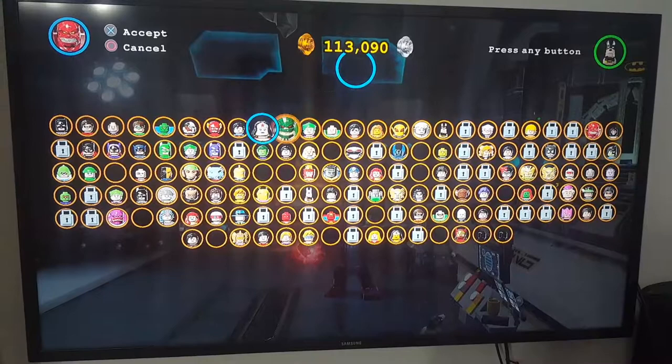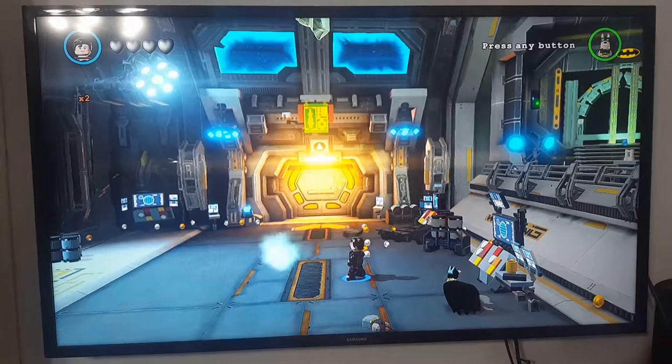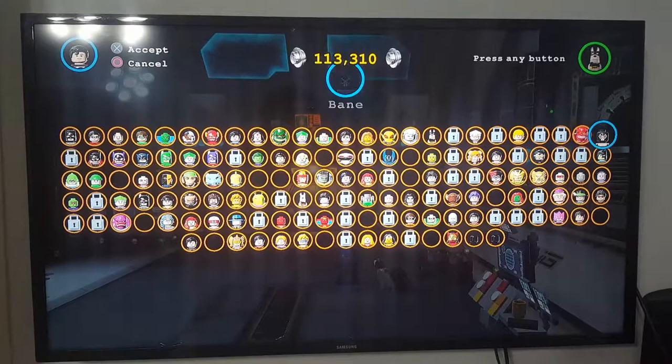So here's one of them — this is Superman's Solar Suit. He has the same abilities as Superman: super strength, several hearts, just the same thing. But I like his suit better, it looks better on him.